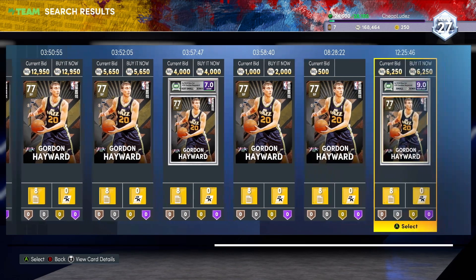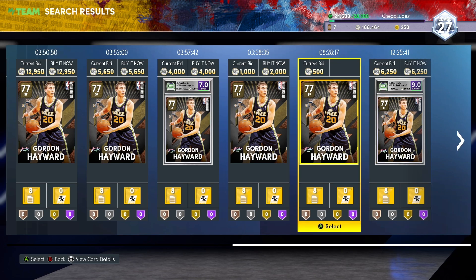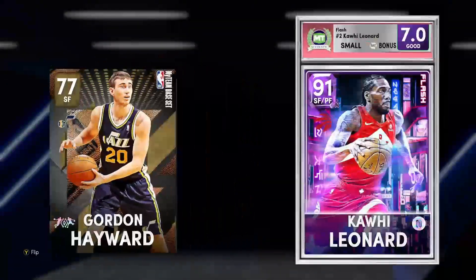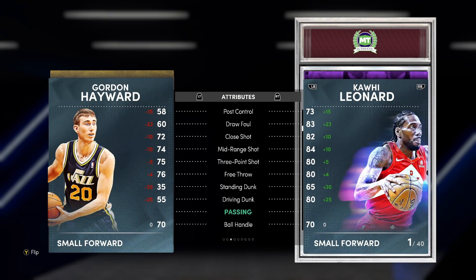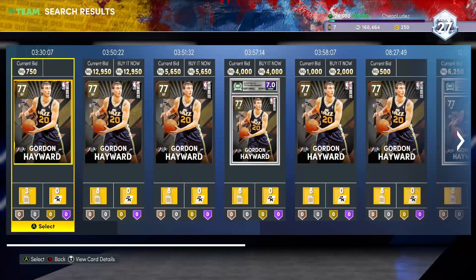Donovan Mitchell, starter Donovan Mitchell, is another guy - obviously he's somebody people will be using as well. I'm going to go on 2KDB real quick to see if there's anyone else that qualifies for the Jazz, just because the player pool, if you don't have Ron Boone, sucks real bad. This Gordon Hayward has a dynamic duo with Rudy Gobert - it doesn't make them that good, but it could be worse.